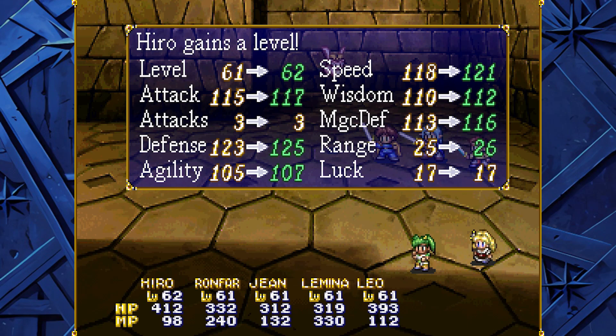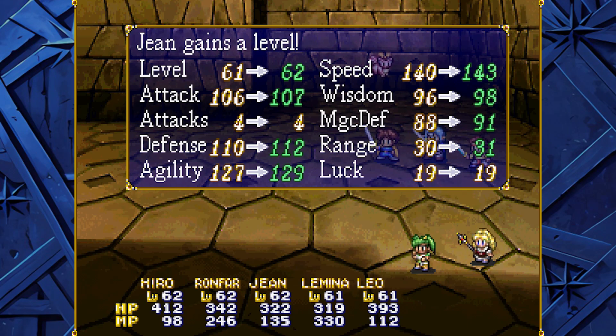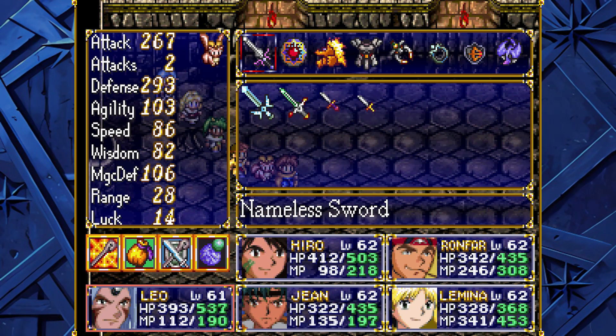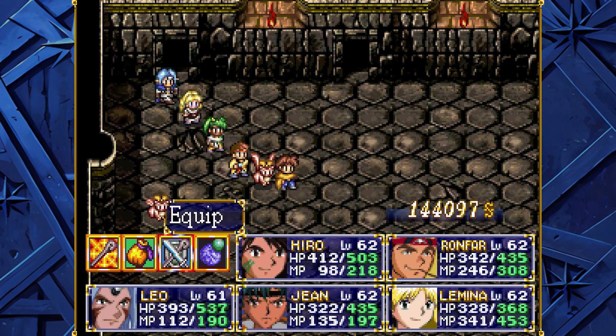Hero gains a level — level 62! Ronfar gains a level — level 62! Jean gains a level — level 62! Lamina gains a level — level 62! And... sorry, Leo. It happens. Are you at least close to leveling though? Yeah, there we go — you need about one more boss battle for that.